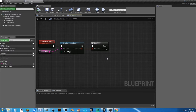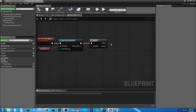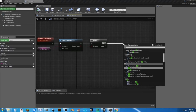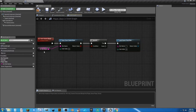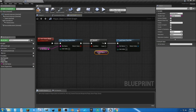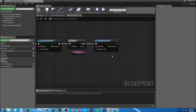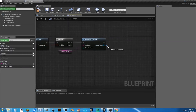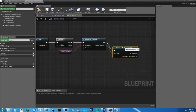So what we need to do is: if the save game does exist, we're going to drag from True and type in Load Game. We want Load Game From Slot. Here we want this SG Slot Name — drag a new copy of it in here and plug that in. So it's going to check and Load Game From Slot. When we load this game from slot, we need to Cast To our save game. So Cast To — and we only have the one — so it's Cast To Default Save Game.